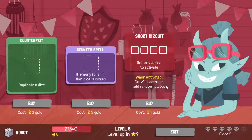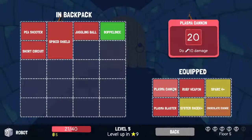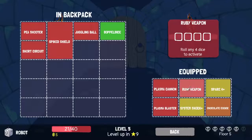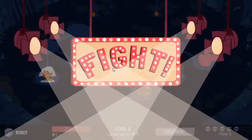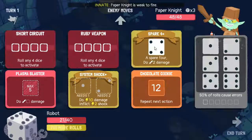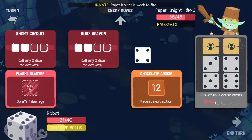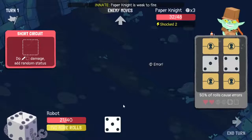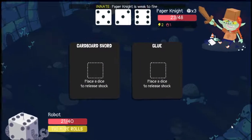Short circuit - roll any four dice, do something damage, add random status. If enemy rolls something that dice is locked. I'll grab this - what would I get rid of though? I don't think that's worth it. Okay because this will kind of force me to power up my chocolate cookie so to speak. Spare four, one, two - just gonna do ten damage, do this, do five damage, add random status - and he's burned! And that's not bad, actually not at all.